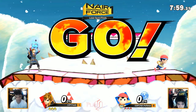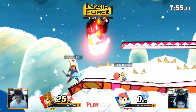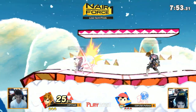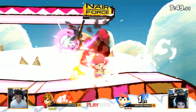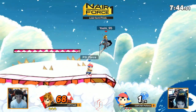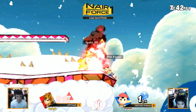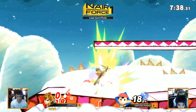A pretty good save for Ness — the yo-yo thing. The sides. Back air will kill earliest on this stage as well. Link has a lot of strong attacks, Link is so strong — honestly any stage would kill Ness. I think the platforms will help. Great DI. Just catching the landing.